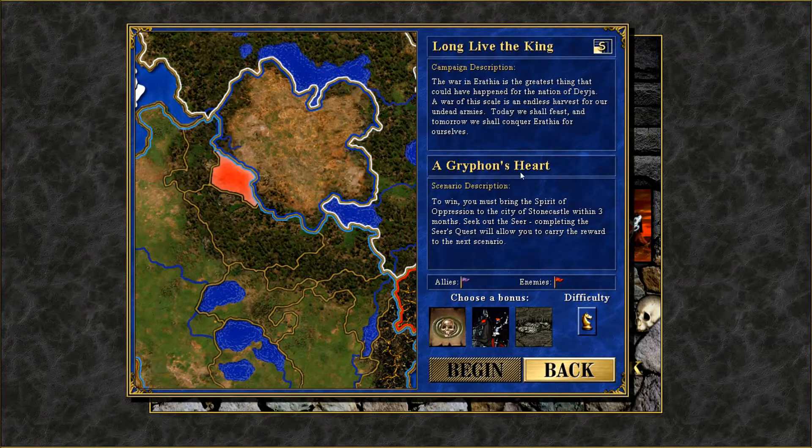So the first scenario, A Griffon's Heart, is actually quite a nice one. I have to seek out a seer, because completing the seer's quest will allow you to carry the reward to the next scenario. The war on Erathi is the greatest thing that could have happened for the nation of Deja — Deja is the necromancer nation.